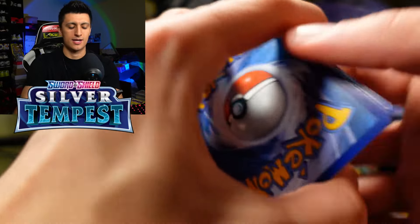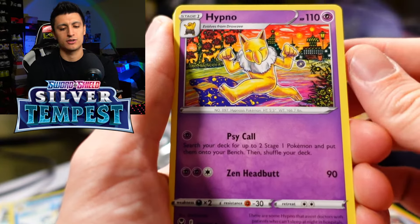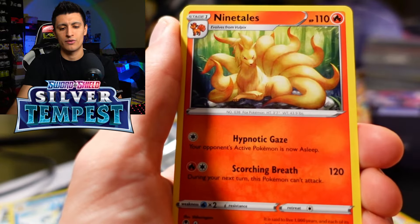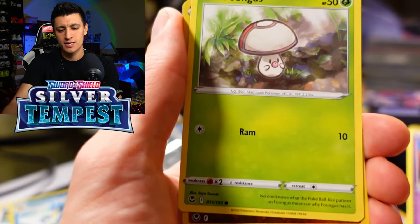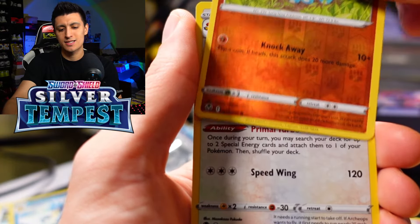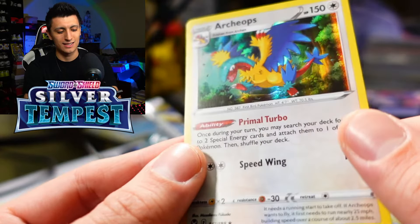Silver Tempest last pack, then on to Brilliant Stars for some Charizard hunting. We got a Psychic Energy, Hypno — so creepy — Honchkrow, Ninetales, Croagunk, Solosis, Zubat, Elgyem, Foongus, a Fanfy Reverse Holo, and an Archeops Holo Rare. Nice!